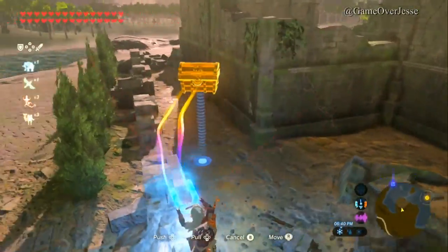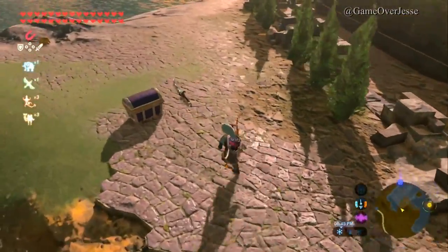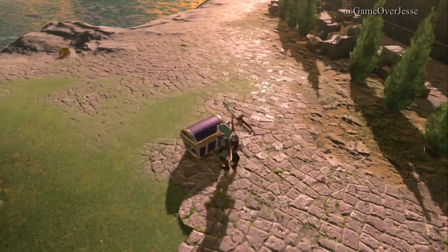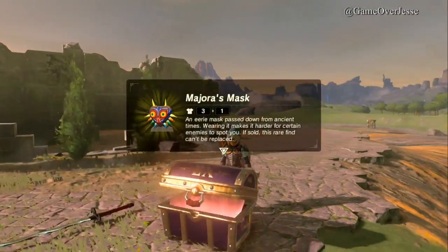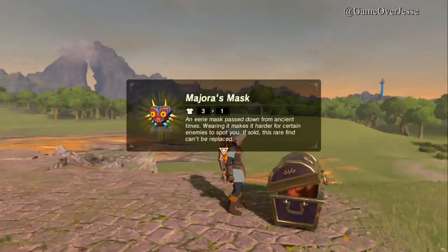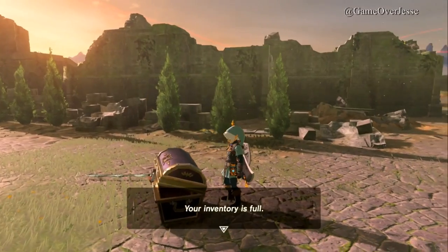The description of Majora's Mask says: 'An eerie mask passed down from ancient times. Wearing it makes it harder for certain enemies to spot you. If sold, this rare find can't be replaced.' Sadly, it only has a defense stat of 1. The funny part is that Tingle's hood alone — just his hood — is twice as powerful as Majora's Mask.